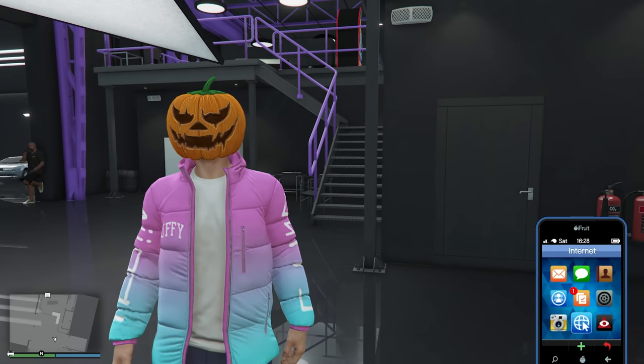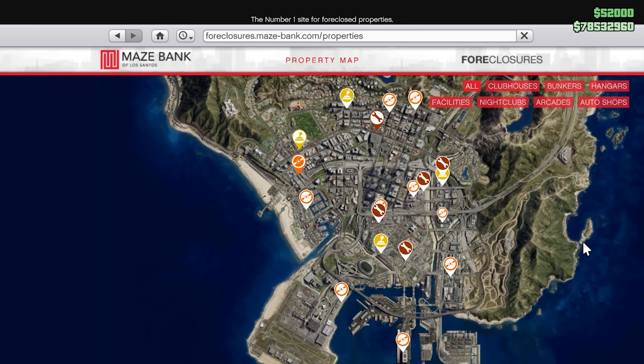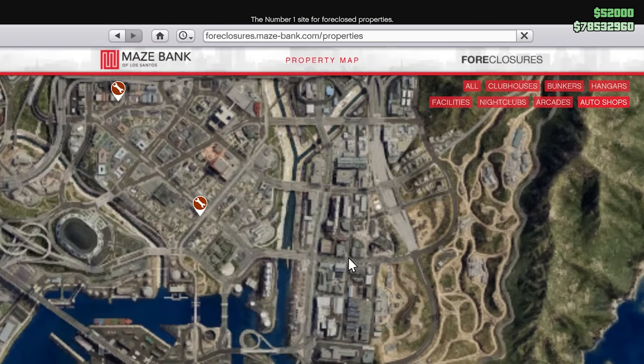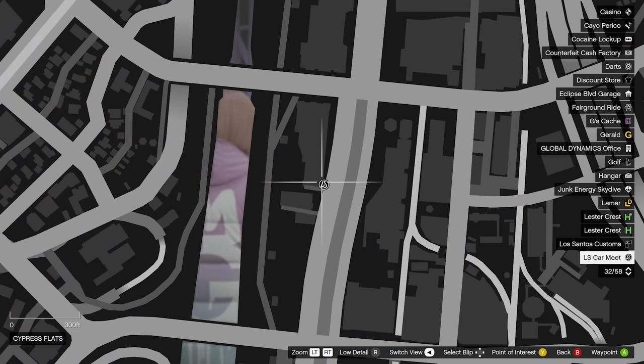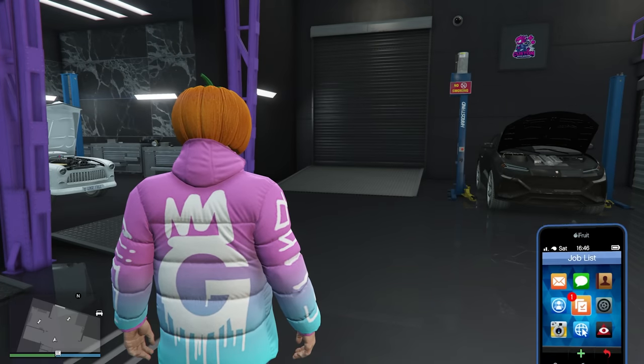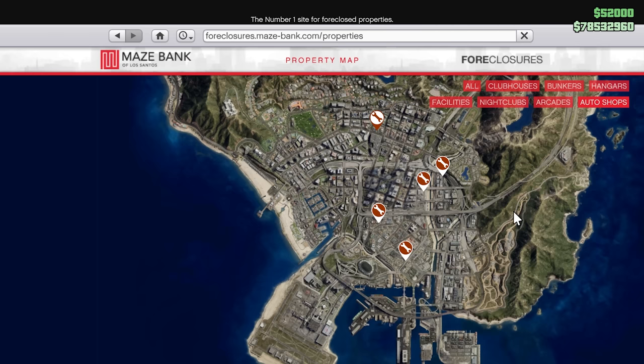First, let's jump into the auto shop and where you should buy it. If you go on your phone, go to Foreclosure Bank and enter the site. If you go to auto shops, if you don't own one yet, the first thing you want to do is go to your Los Santos Car Meet — it's right down here on your map. Once you've done the setup for the Los Santos Car Meet, the Los Santos Tuners, you'll be given the opportunity to purchase an auto shop. After that, you go into Maze Bank under auto shops.